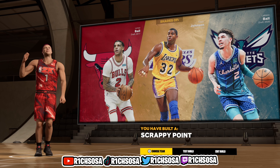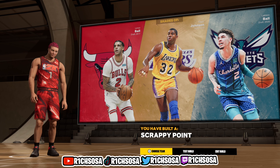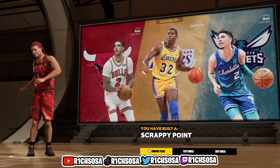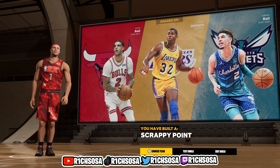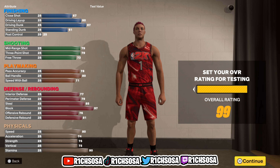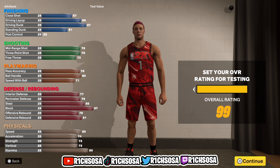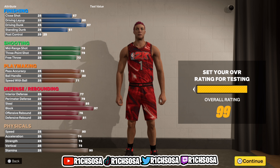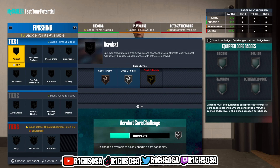We have created the Scrappy Point build in NBA 2K23 on next gen. If you made it this far, let me know in the comments what you think about this build, whether you'd make any changes, and if you've seen it before. When it comes to full potential, really take into consideration which takeovers you pick, add up your boost, do the numbers — and I promise this is one of the best rare builds you can possibly make, especially with a fire build name.